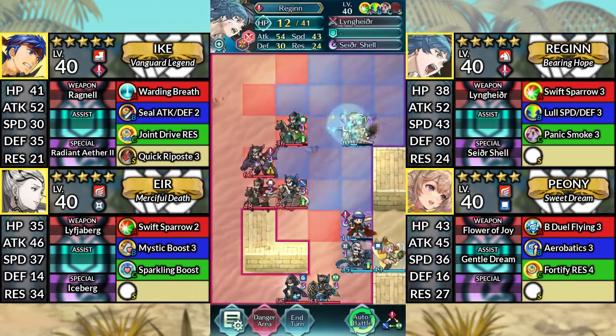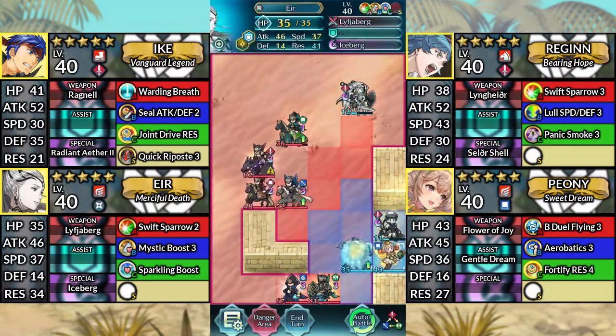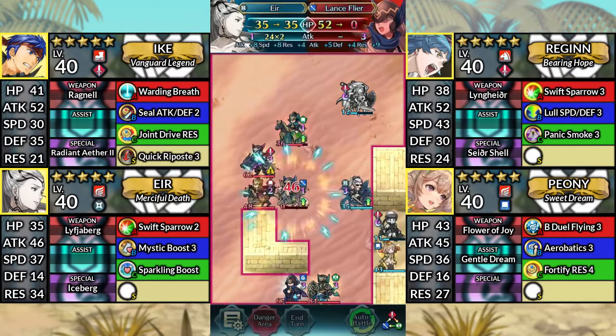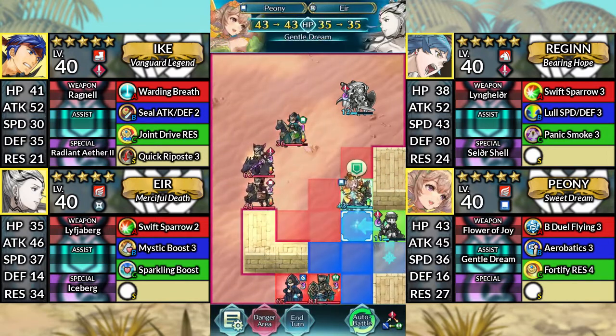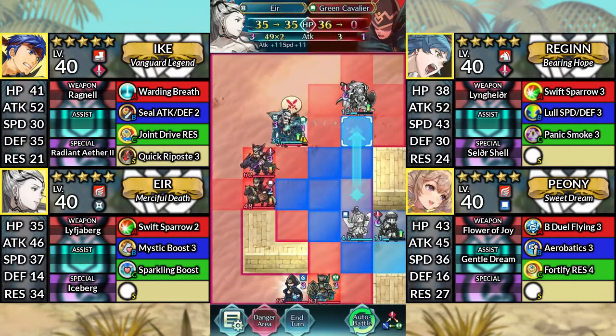For turn five, move Regan up one space. Move Ike to the right. Move Air up and attack the Lance Flyer. Move Peony up to the left and dance Air. Then move Air up and attack the Green Cavalier.